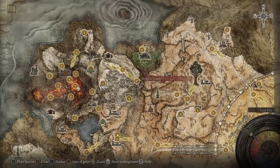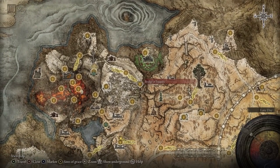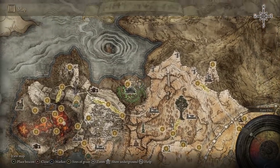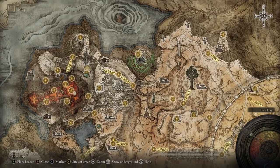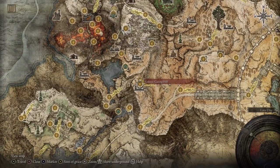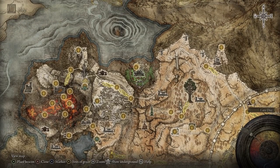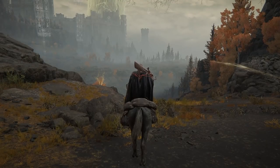The Shaded Castle is in the Altus Plateau right here. If you went to the Bridge of Iniquity and through the Manor area, you might have seen it while passing on the bridge. I'll show you how to get there. You want to start from the Erdtree-Gazing Hill Site of Grace and I'll show you the entire path — it's pretty straightforward but I'll still show you. Follow along if you're not sure.